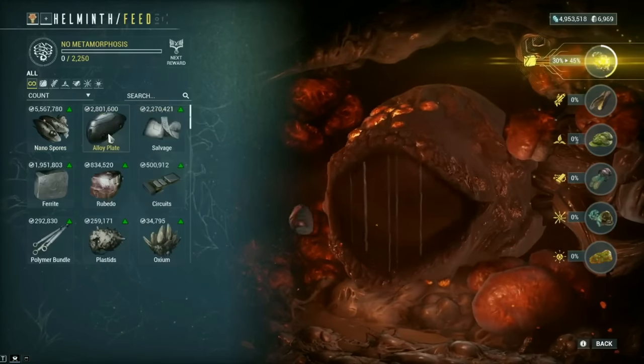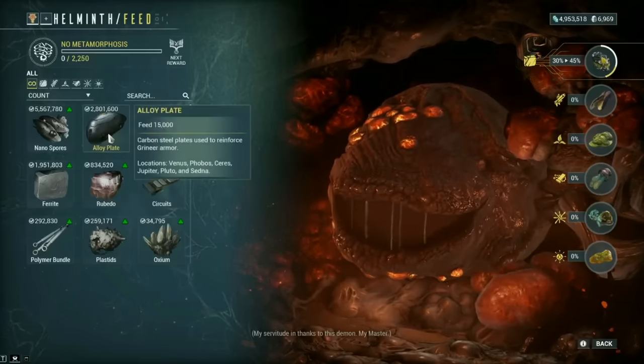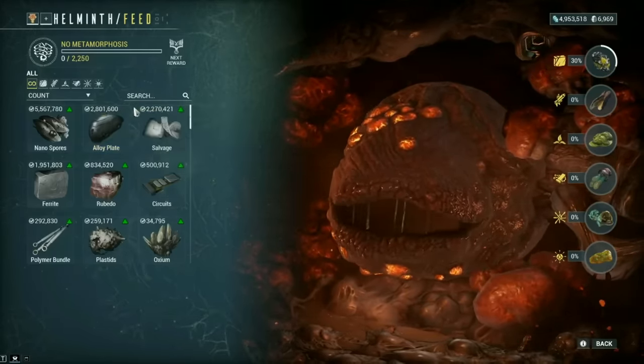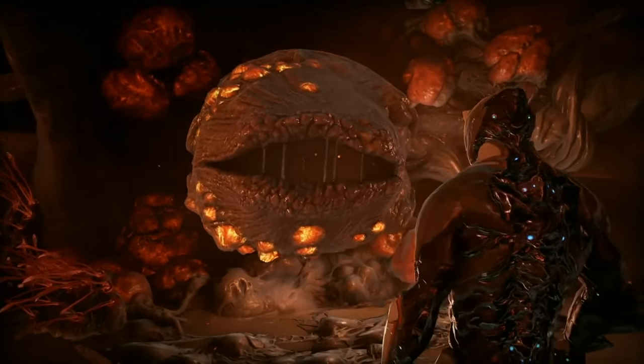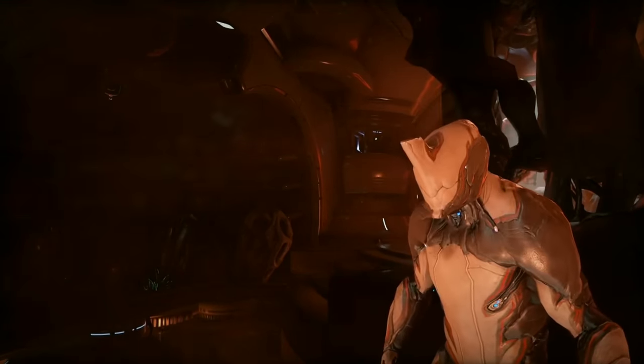You can feed the Helminth a variety of resources to create secretions, which you can use to either subsume or infuse abilities onto your Warframes. Can I please have something other than nanospores? I've had a lot so far. No! You'll eat my Maximized Resource Inventory and you will like it!